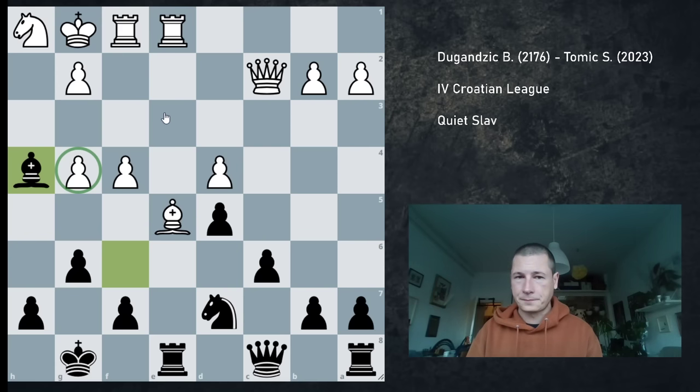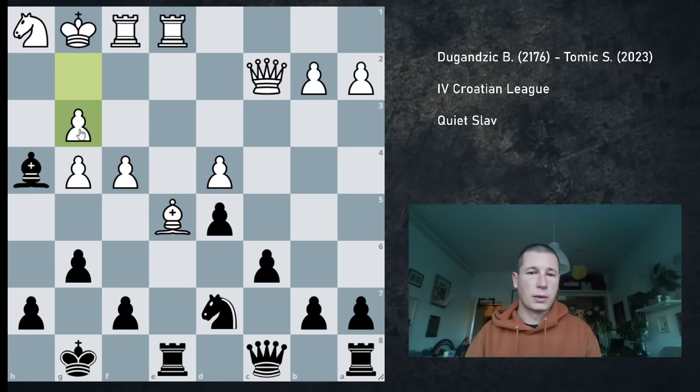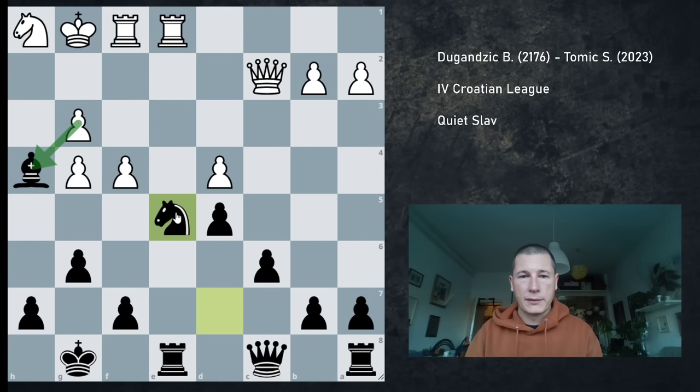If he plays Nf2, I take on e5, take on f2, take on g4 — my queen is on the g4 pawn. The only move that had to be calculated was g3, but this still works — because Ne5. If he takes the bishop, I have Nf3 check, winning the exchange. If Rxf3, then Re1 check. So it doesn't work, he has to take my knight — he has a choice between taking with the f pawn and taking with the d pawn.